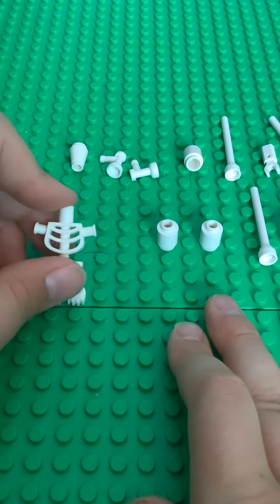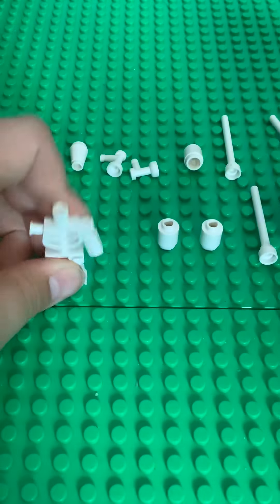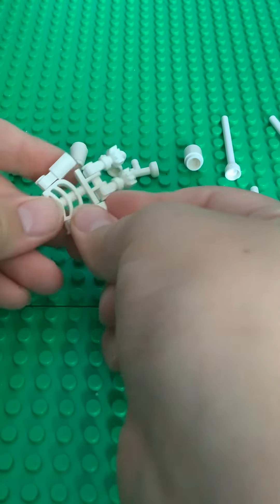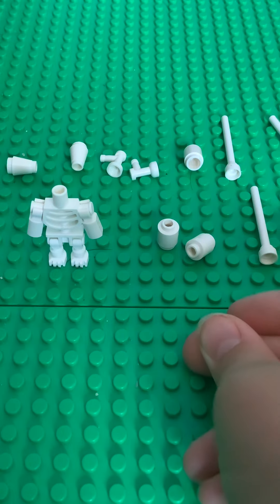After you have the legs on, you need to have two of these and you need to attach them both to your arms. You need to hear a click after you attach them. If you don't, they might fall off.